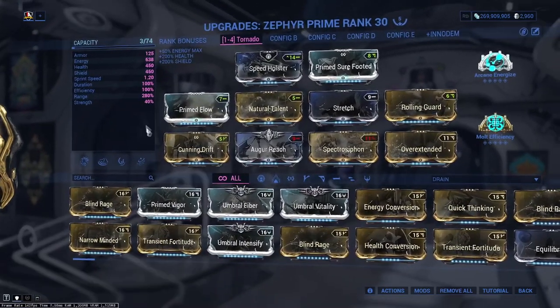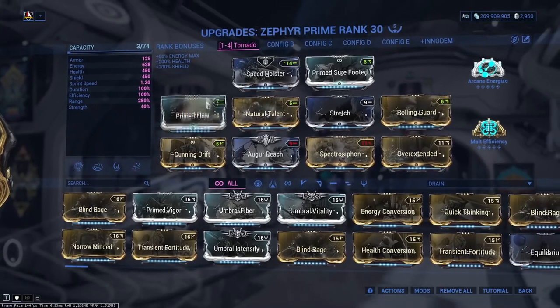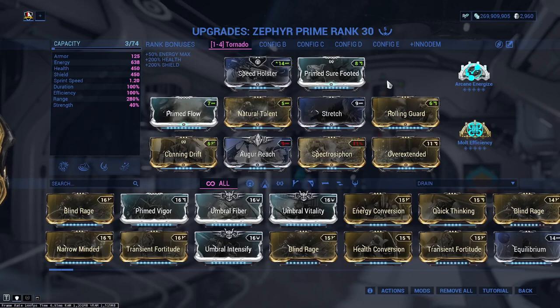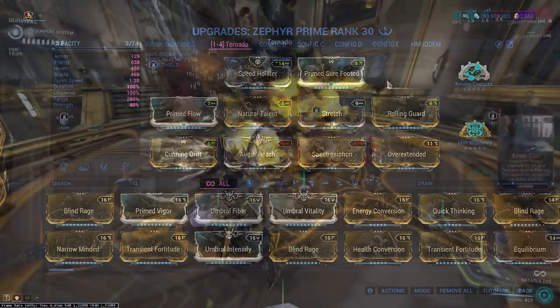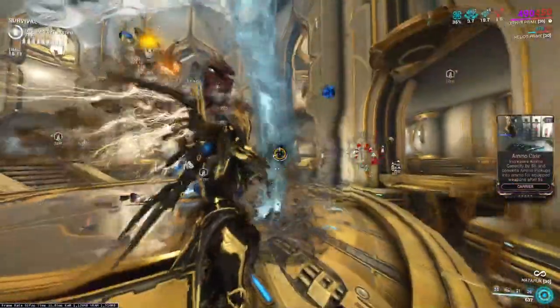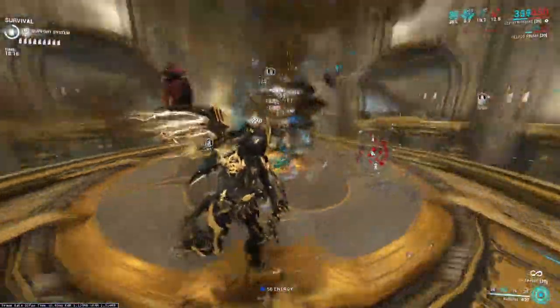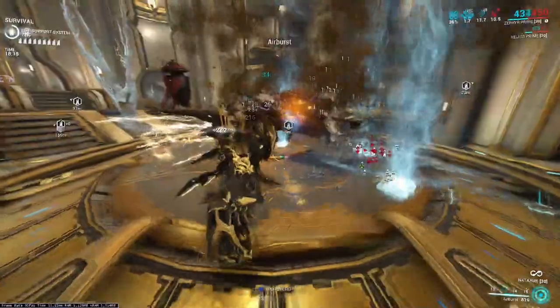Range and duration are your priorities; strength is not needed; and with Flow, Spectra Siphon, and Energize, efficiency takes care of itself. It's a very simple, very fun build. I've been running this in Mot Steel Path against level 140+ enemies, and honestly even the Acolytes don't have a way to really answer what you're doing with it.